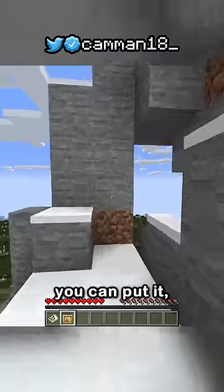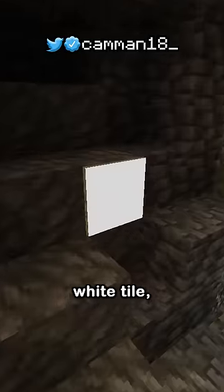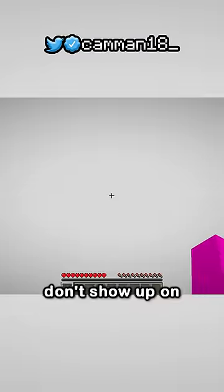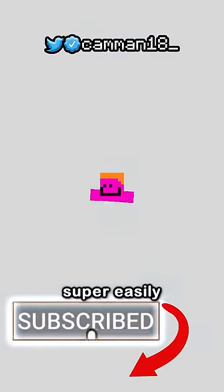This means by building a massive snow platform and generating a map, you can put it in a glow item frame, making this pure white tile. And even a small room will work since block borders don't show up on these maps, meaning you can super easily confuse people.